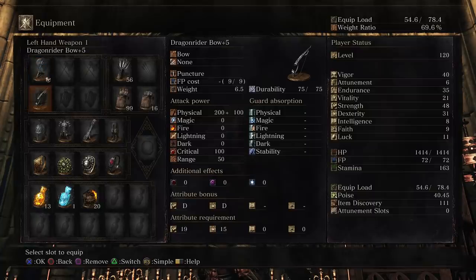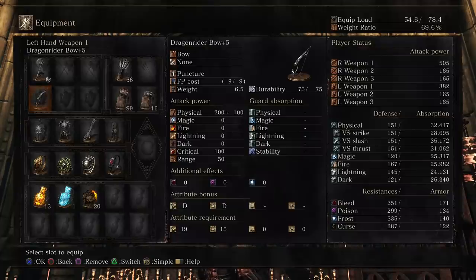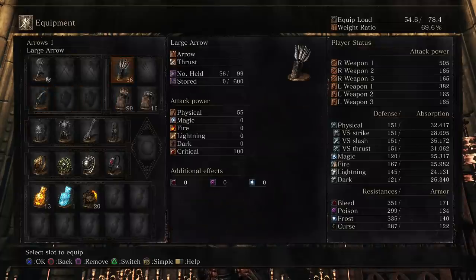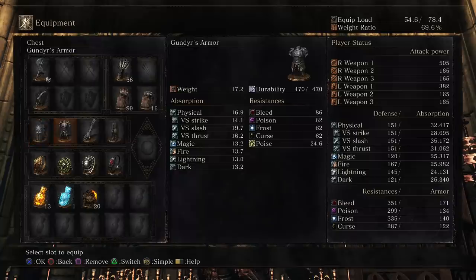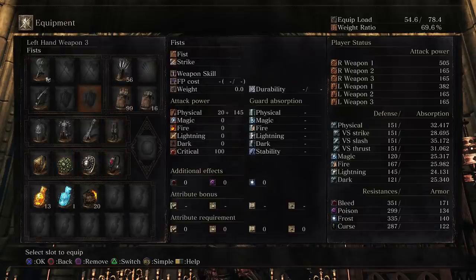The Dragon Rider Bow itself, our main attraction, gets a D scaling in strength and dex, and with a strength and dex of 48 and 31, we're getting 382 with the Large Arrows, our friends here. The armor is Framhelm, Gundyr's Armor, Mirror Chain Gloves, and Herald Legion Leggings, and we got Favor, Chloranthy, Havel's, and Life.